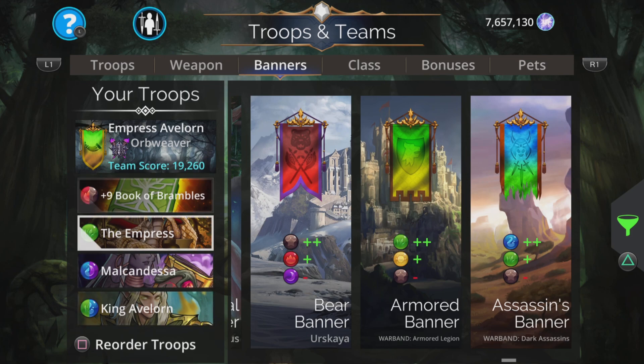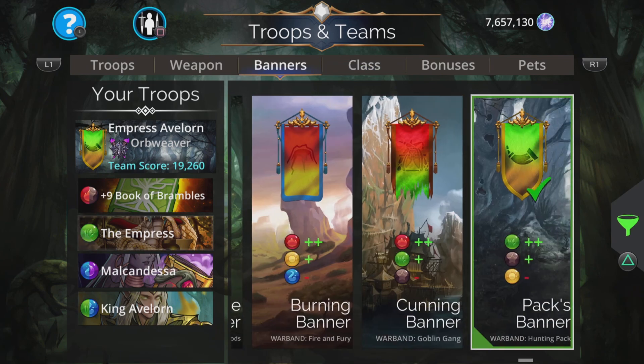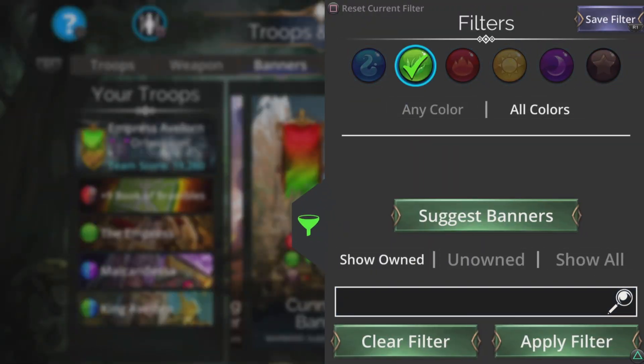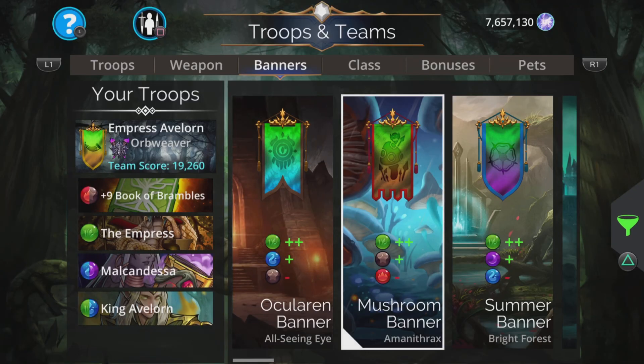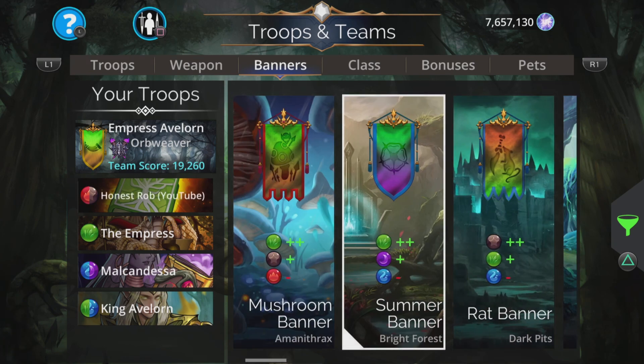With all this green going on, we've got a really high chance of getting so much green it's ludicrous — just looping, creating loads of green, and getting those boosts until the enemy is dead. It's really easy to use this team. I've got the Pax banner, a Warband banner: plus two green, plus one brown, minus one yellow. If you don't have that because it is an unusual banner, look for anything else that gives a nice boost to green, because that is the colour we want the most.